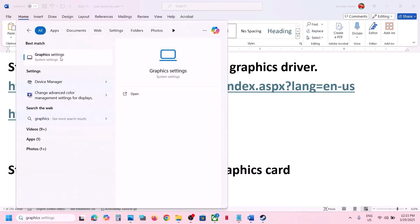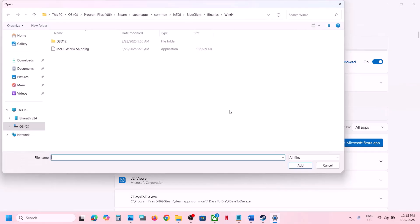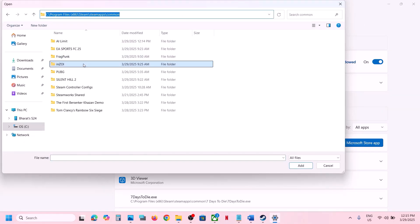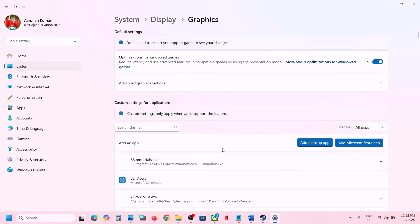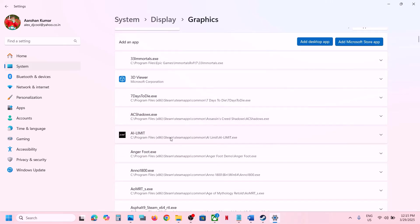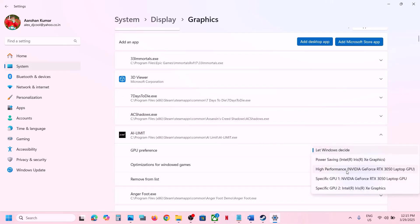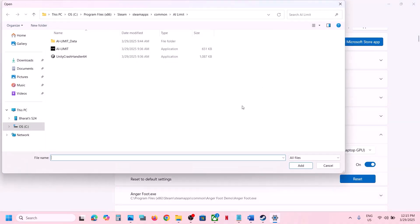The next step is to run the game on the dedicated graphics card. Type 'Graphics Settings' in the Windows search box, click on Graphics Settings, then click Add Desktop App. Navigate to the game installation folder, open the game folder, select the game exe file, and click Add. Once the game is added, click on it and select High Performance to assign your dedicated graphics card.